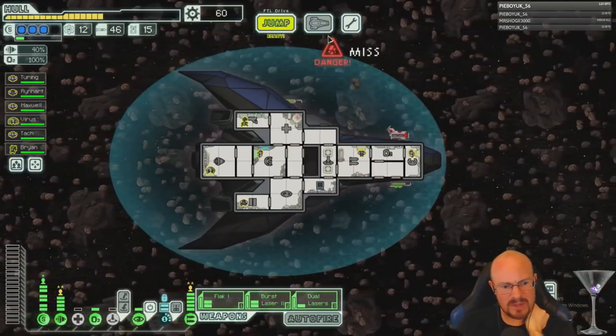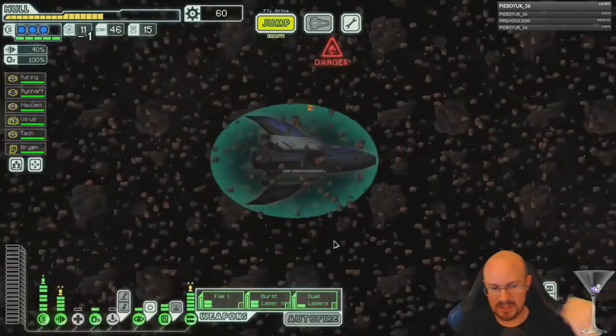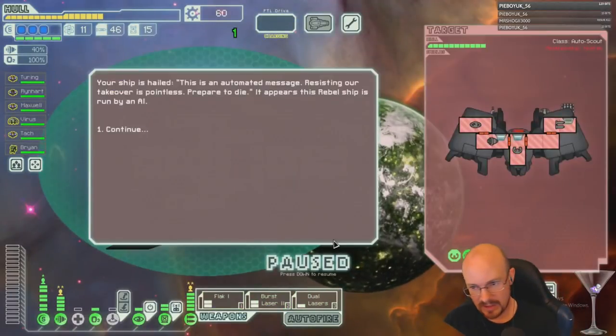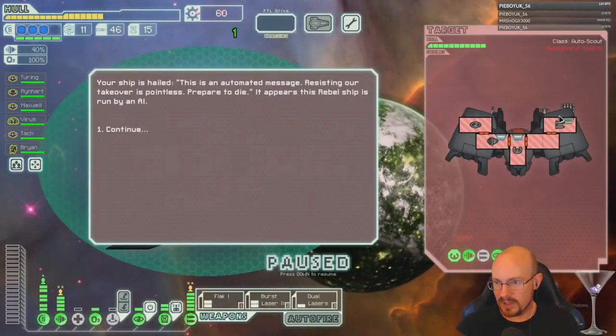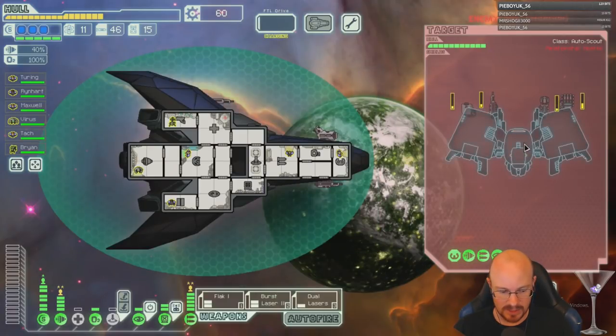60 scrap — what do we want to get next? A weapon upgrade or a boarding upgrade? We're actually in such good shape. We are hacking his piloting so he does not get out. Cloaking with FTL charging — absolutely hate it.